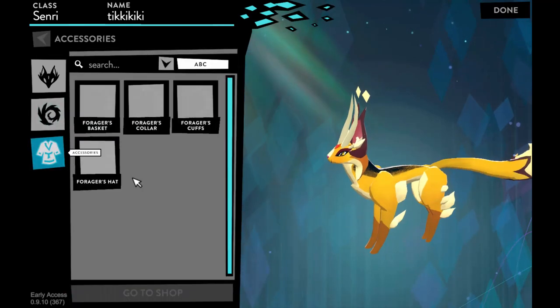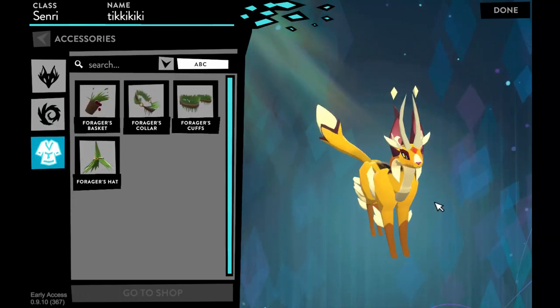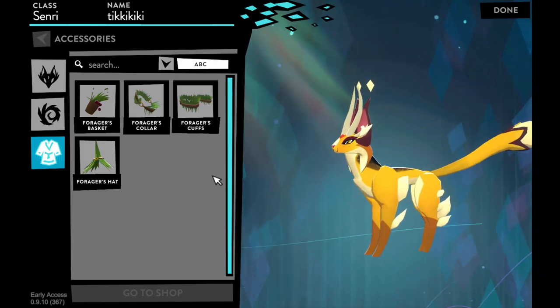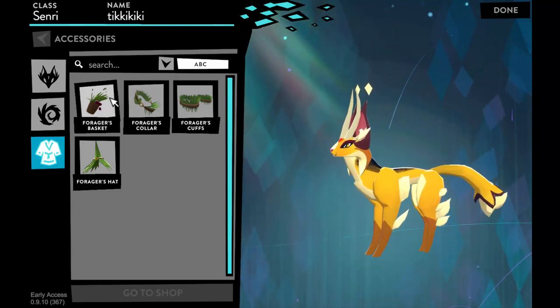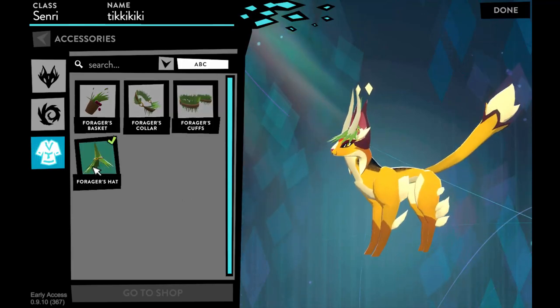Next is accessories — this is where you choose your clothes. Like Animal Jam, there are different rarities of items in this game. You start off with four items in the forager set: a basket, a collar, cuffs, and a hat.